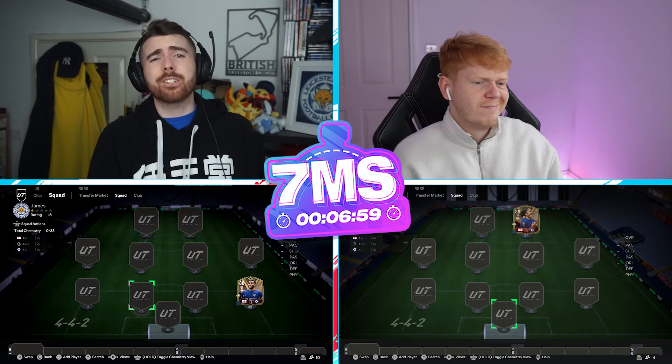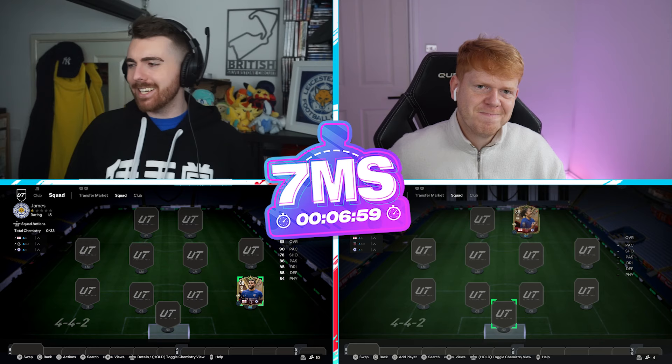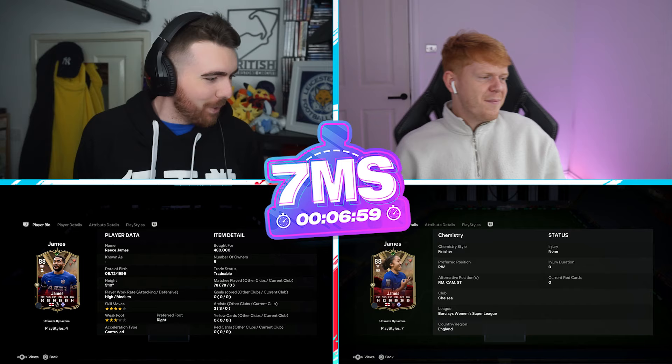Hey guys, it's Scott here and welcome to another episode of Seven Minute Squads. This is a brother versus sister special because we are looking at Dynasties Reese and Lauren James today — two very, very good looking cards. We've also been joined by Jack, so how are you doing sir? Very well mate, very well indeed.